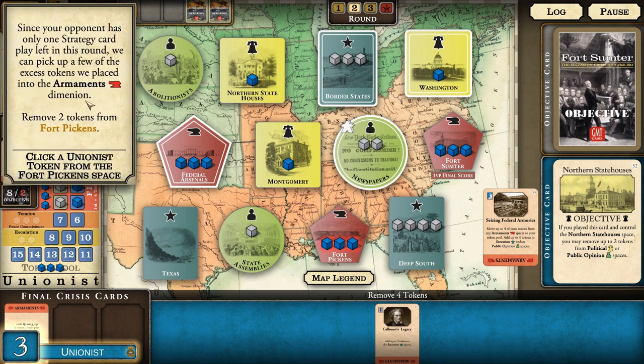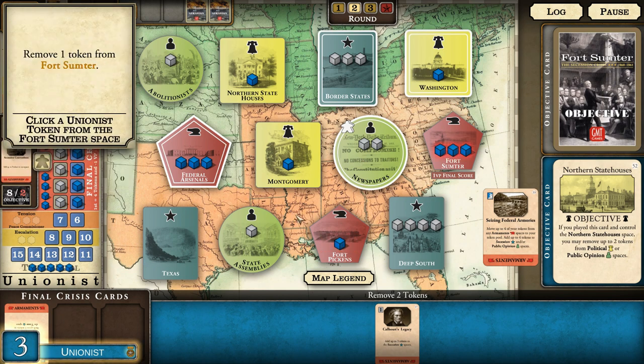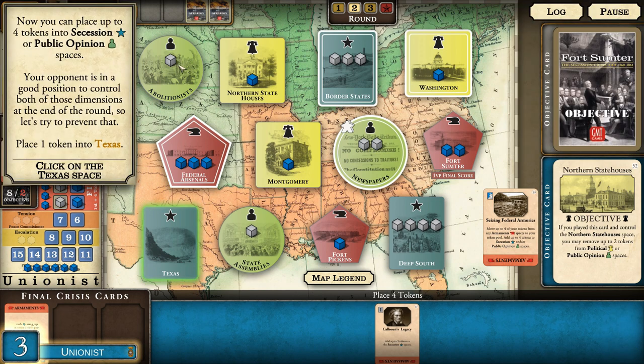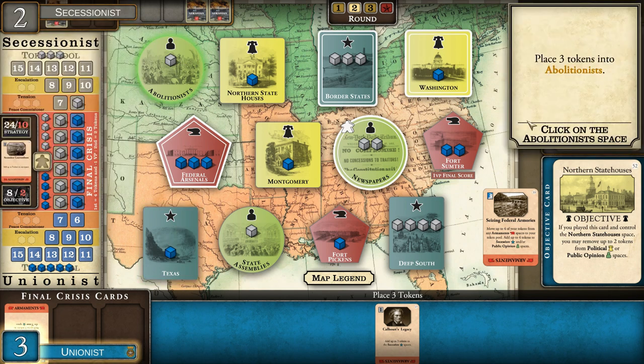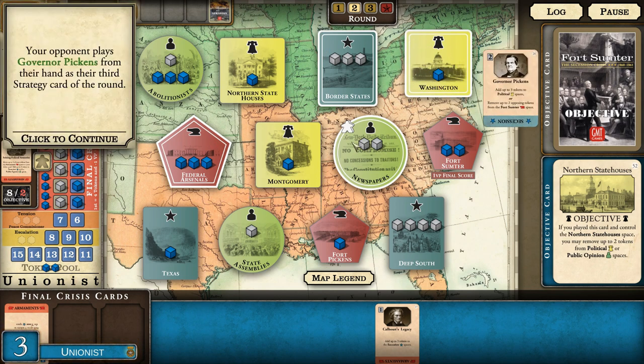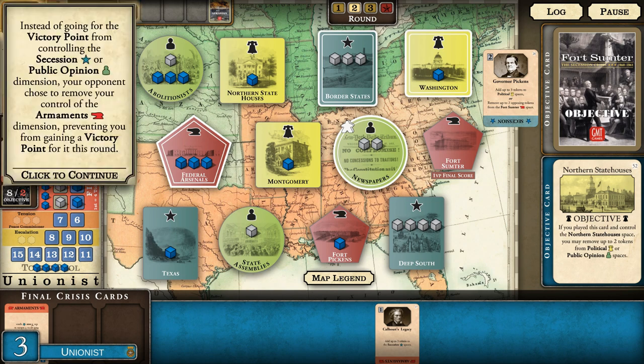Seizing Federal Armories provides a strong event - before placing tokens we can remove up to four tokens from the map. Since the opponent only has one strategy card left this round, we pick up excess tokens from armaments: remove two from Fort Pickens, remove one from Fort Sumter. That should leave enough tokens in our pool to avoid breaching the final crisis zone until after the opponent does. The opponent places up to four tokens into secession or public opinion spaces - let's try to prevent that with three into abolitionists, taking that one over. However, the opponent plays Governor Pickens, removing our Fort Sumter tokens.